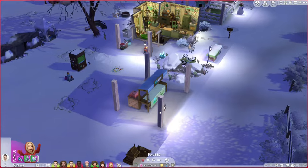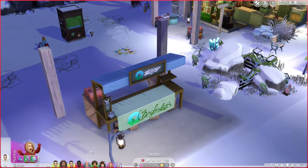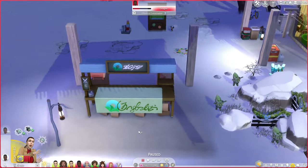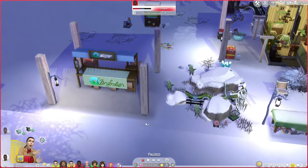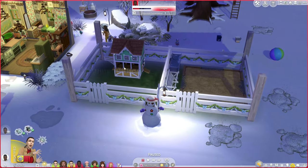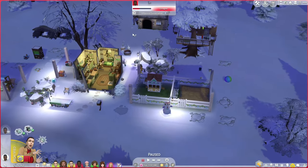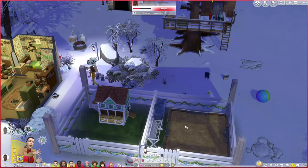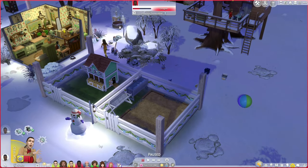We also purchased a food stall. The reason for that is Trinity is going to be a master chef, so she's going to sell things in the food stall. We did get a chicken coop, and we sold the llama because I wanted a cow instead. I want to get a horse because Trinity is a horse lover and we need to get her some satisfaction points.